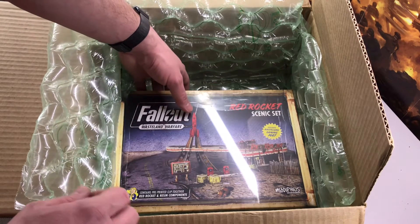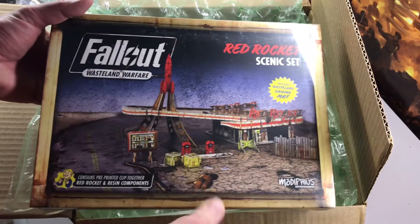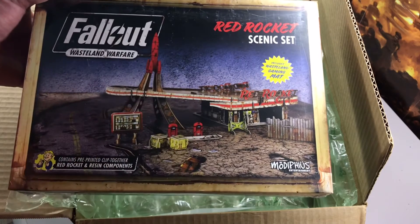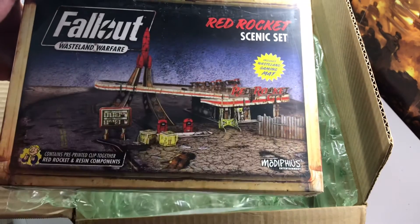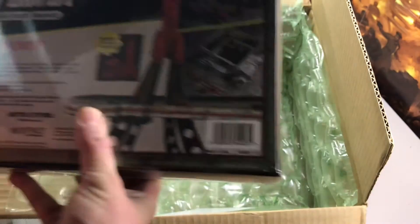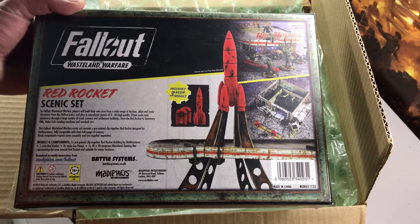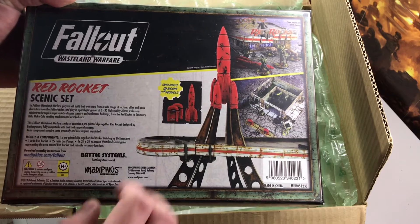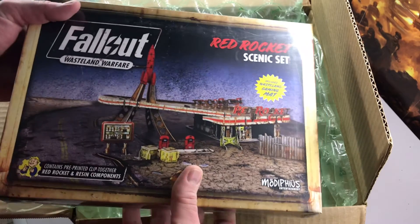And last but not least, this is the jewel, the gem of the box — this is the Fallout Wasteland Warfare Red Rocket Scenic Set, specifically made by Modiphius Entertainment. This goes directly with Fallout Wasteland Warfare's miniature tabletop game. It comes with a mat and all these pieces to make another kind of battlefield in a box. This is an iconic spot in the Fallout franchise, so a lot of Fallout fans will recognize this scene. It comes with a lot of modular pieces and a resin rocket that we have to paint up.